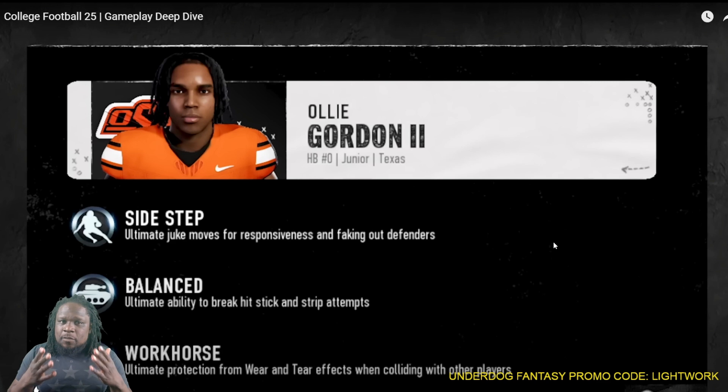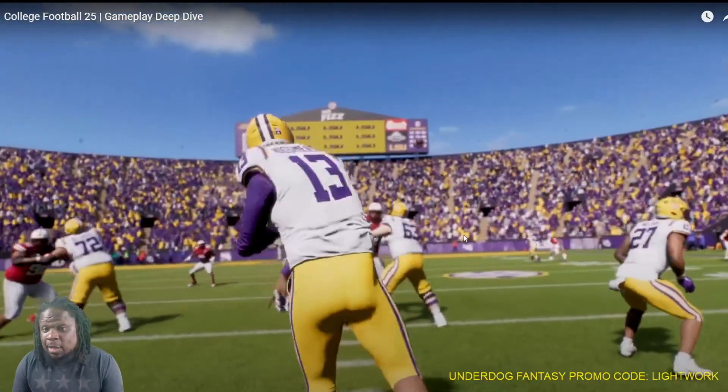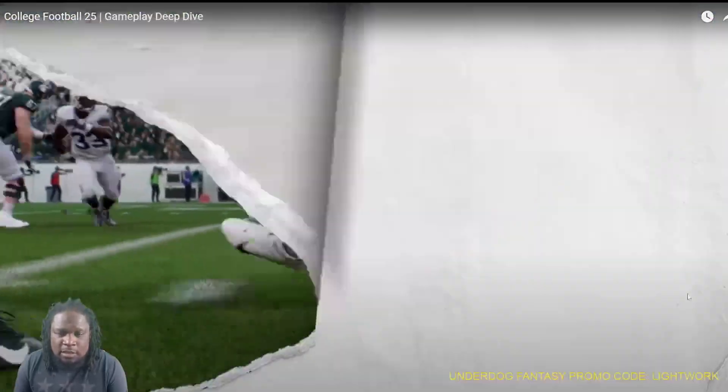Workhorse — Ollie Gordon is a top running back in the nation in college right now. So him being the workhorse makes sense. He should be able to take the punishment, he should be able to carry the ball 20 times in a game. And the triple option — I'm definitely running that.